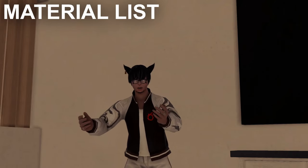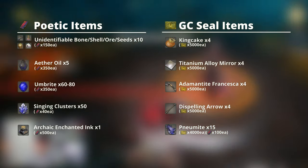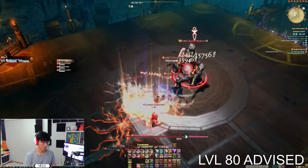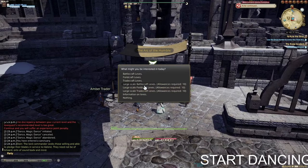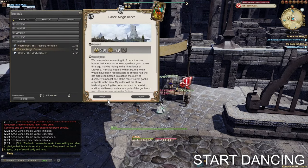Here is a page of all materials needed in one slide. It's best to do Anima as a level 80 so you can unsync all the quest content. Crafting will help, but if you don't have a crafter, don't worry — start farming the leve quest Dance Magic Dance now, and collect the amber crystals as you'll need them later on.